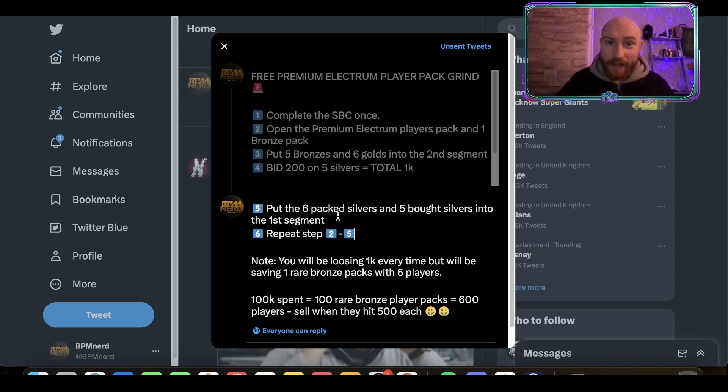Step five: go and put the six players packed out of the Premium Electrum Players Pack and the five silvers you've bought from the market for 1K total into the first segment, and that will complete the whole SBC. Once you've completed this, you will get yourself a Premium Electrum Player Pack and two Bronze Rare Player Packs. Repeat the process — put the golds in, put the silvers in, put the bronzes in — and you'll keep going and going. Eventually you will get yourself either fodder, or you'll pack a FUT Birthday card, either an icon or normal, and you'll be able to go and complete other SBCs.